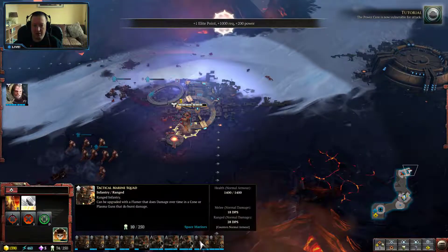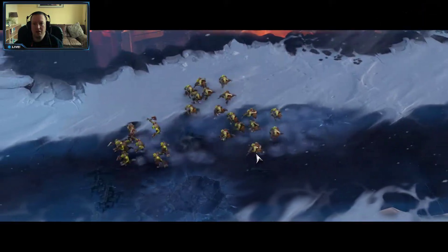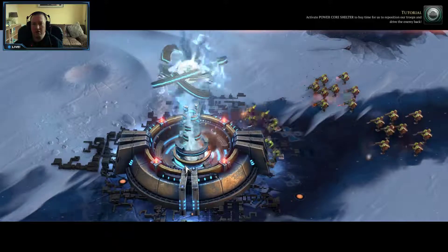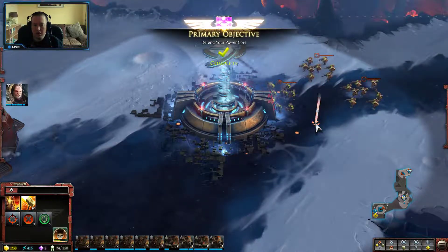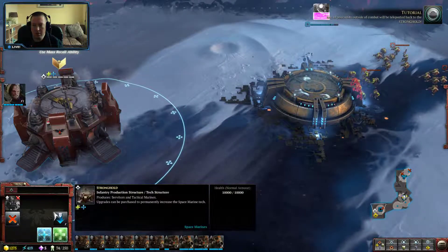The enemy has penetrated our base — they must have snuck around. The power core has a shelter ability you can activate. Activate power core shelter to buy time for us to reposition our troops and drive the enemy back. Can I do the mass recall? Yes! Any of your units outside of combat will be teleported back to the stronghold.